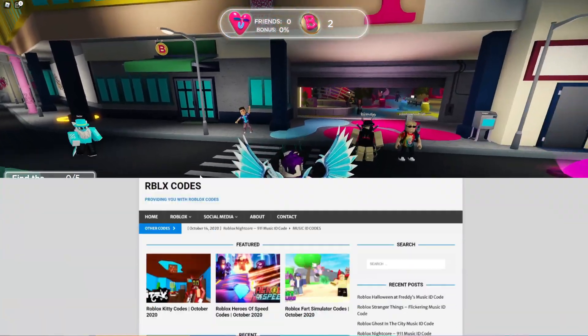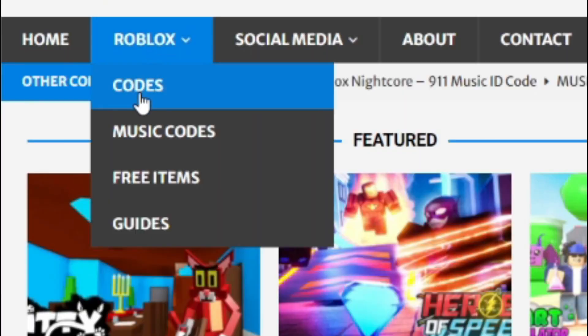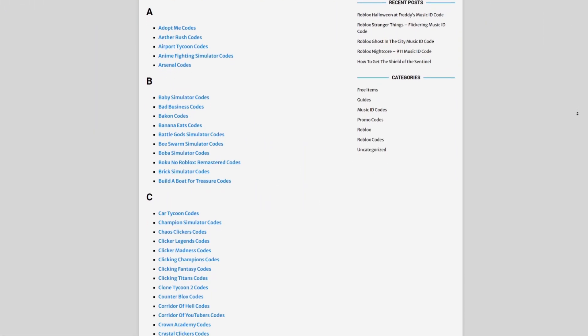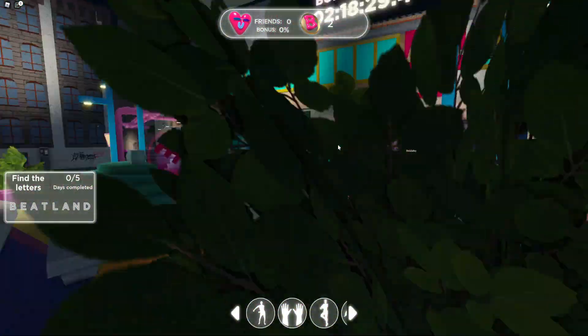I want to tell you a little bit about rblxcodes.com, which is my own Roblox code website where you can find game codes, music codes, and more. There's tons of stuff in there that you guys have to check out. We give codes for over 300 Roblox games, so if you need a code for a game, it will be there.